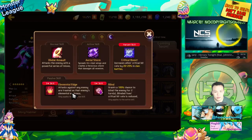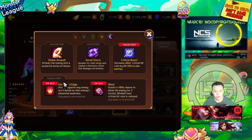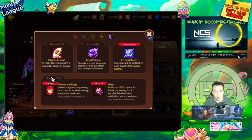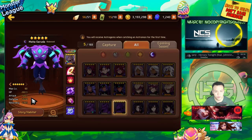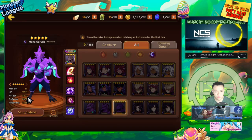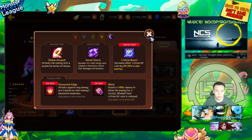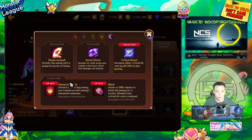Dark Garuda has elemental edge and blind. Blind only really works against clan battle monsters but elemental edge is nice for clan battle, acting as if he has elemental advantage against all clan battle bosses. He's balance type — nice attack for a balance type with most stat distribution going into attack. He's mostly used for clan battles but you can also use him for arena early on, just using his three-star skill as a nuker.